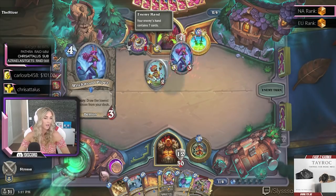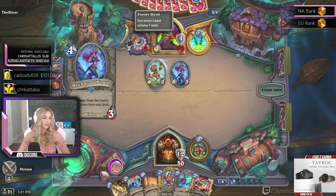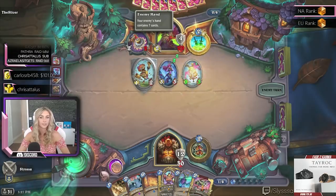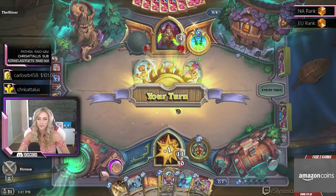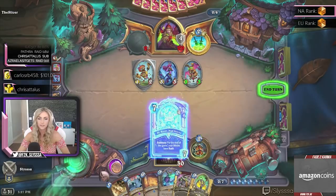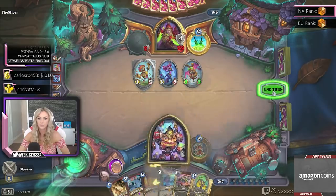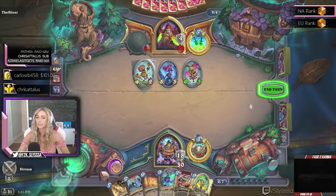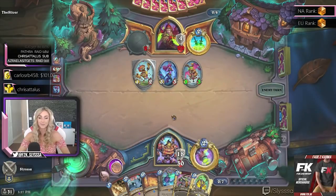Drawing more cards — more bunnies! Oh no. Dr. Boom hits the board. Look at that animation — pretty sick. Our first hero power is deal 3 damage, which will be nice because they have some 3-health stuff on board. Not the bunnies!